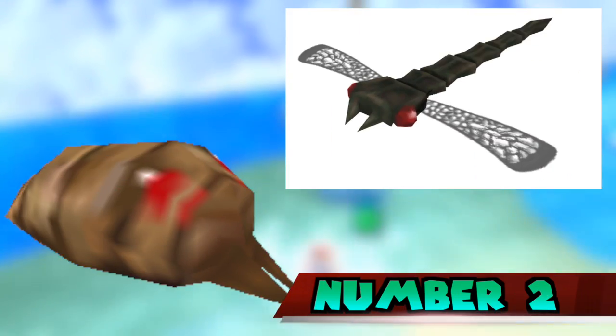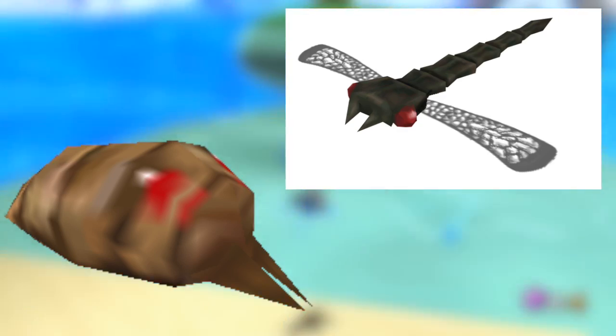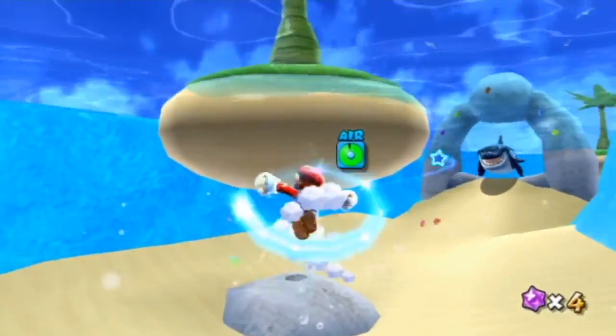Number 2. A collection of realistic-looking bugs can be found in the game's files, rigged and animated. It is unknown what these bugs would have been used for.